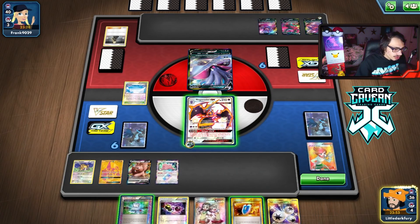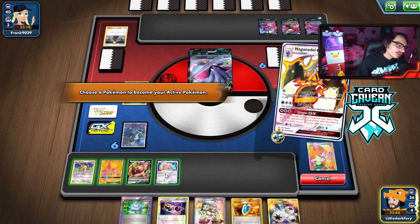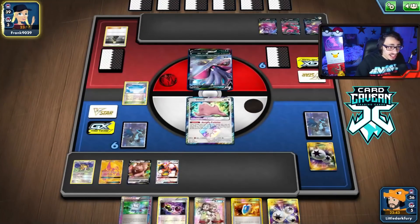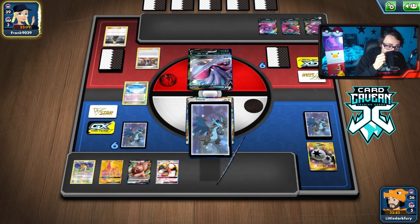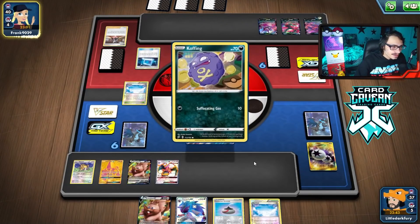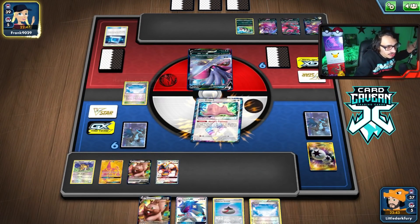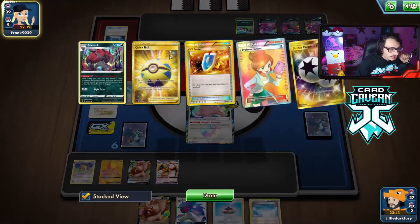We got Ditto. I'm going to retreat into Ditto. We have Computer Search so if Ditto gets stuck it doesn't matter. I could go Guzma this turn, gust up the Moltres and attack it with Raticate. But they play a Marnie — that's very annoying, there goes our hand. Our hand was really good too — we had the Triple Energy and Teammates. After Marnie I can still go trade. If Zoroark gets KO'd it actually doesn't matter too much because we're going to reset the prizes with Stinger anyway. Oh they have a switch — worst case scenario. Bricking now. Dude, Marnie. How does that work in Expanded?